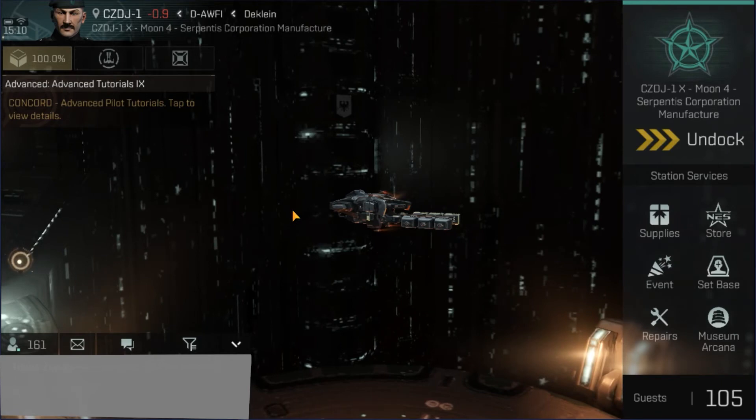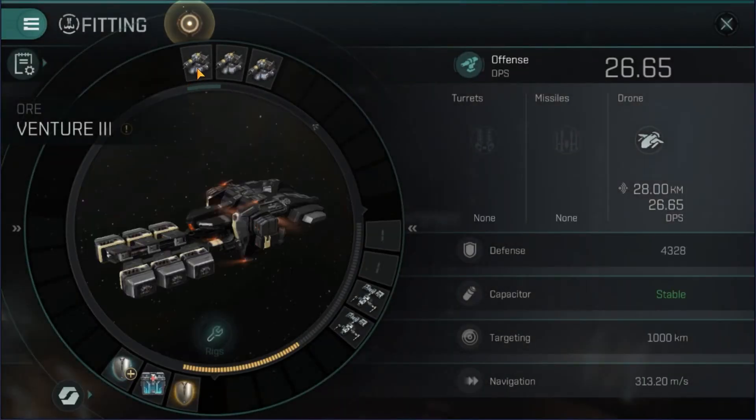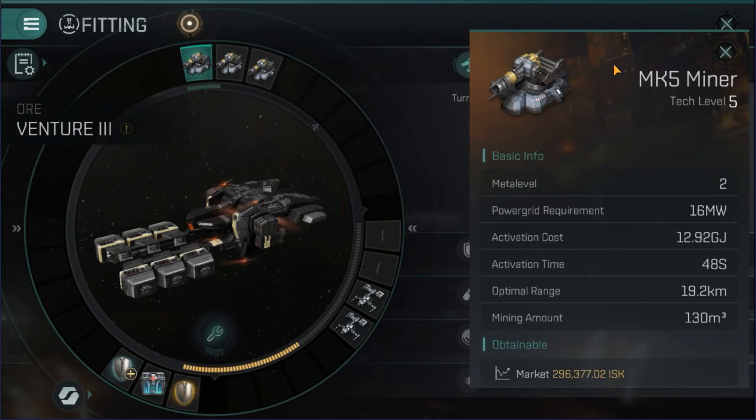Now let's talk about gear for your ship. Obviously for your high slots you're going to want miners — the best miners that your technology level will grant you. If you're in a retriever you wouldn't be using a strip miner; it's not a Mark V miner. I don't know what a Mark VII miner is for because everyone I know that hits Mark VII goes into a retriever and starts using strip miners. You will hear stories about battle ventures where they've replaced mining modules with weapons — they exist primarily as bait. For the most part, when you're mining in a fleet equip the best miner you can and don't worry about sacrificing a slot for a weapon.